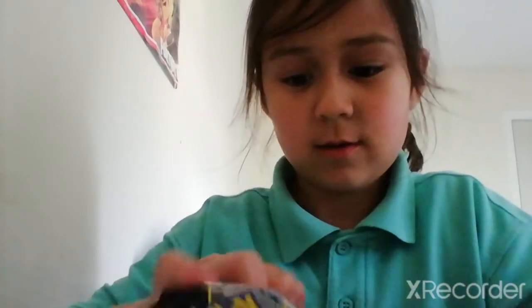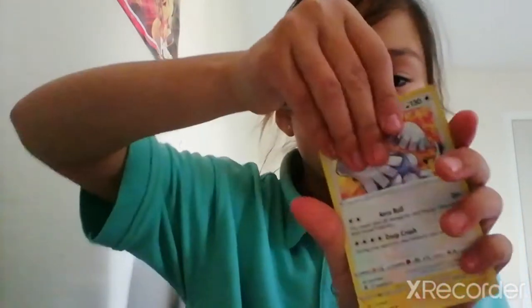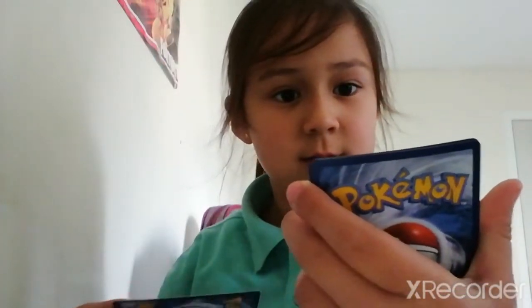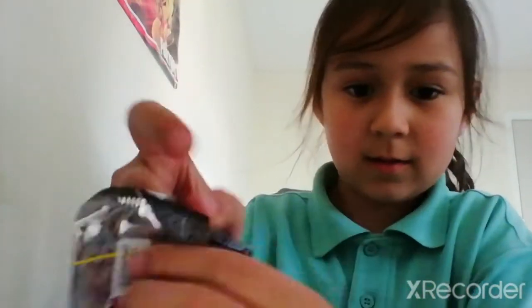I've never actually opened it like this before. I see a nice stack — Lugia, code, Lugia. What's that? Oh, Zekrom. Zekrom looks nice. And — oh yes, nice! Hey, Pikachu with a canopy in the background. Let's open the next one.